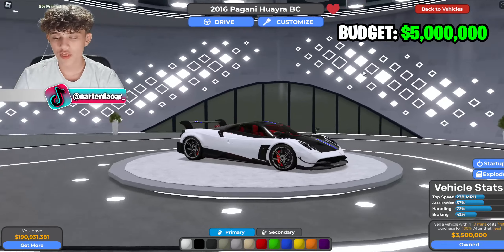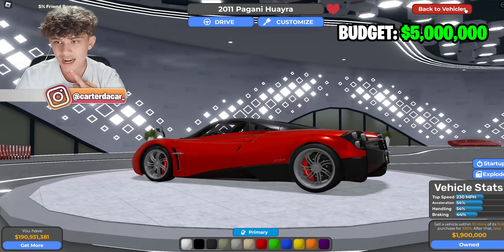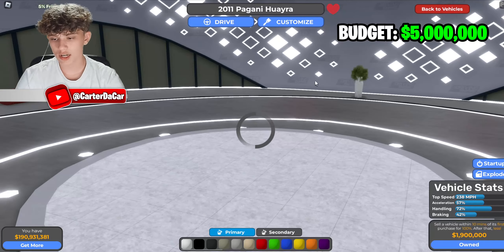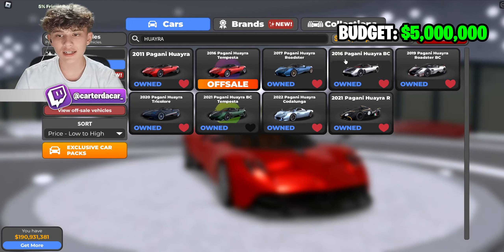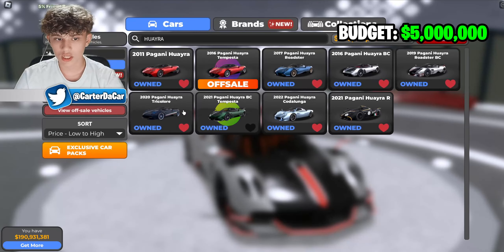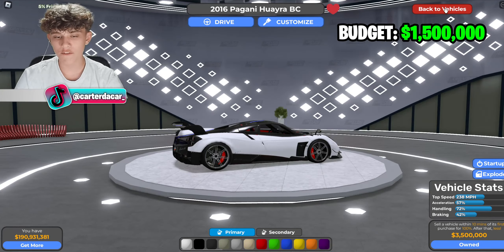The Pagani Huayra BC right here — 3.5 million. The Huayra is 1.9 million with a 230 mph top speed. The BC has a 238 mph top speed, handling of 72 vs 54. The Roadster BC is out of budget. Huayra BC is obviously the way to go, leaving us 1.5 million left to spend.